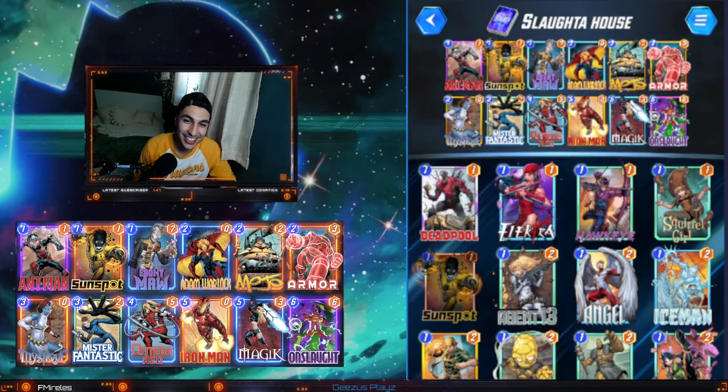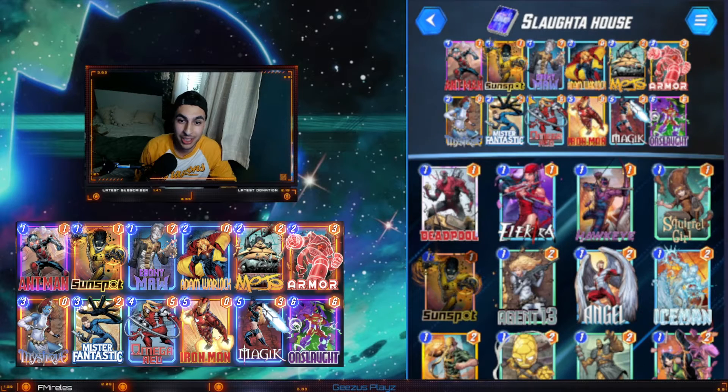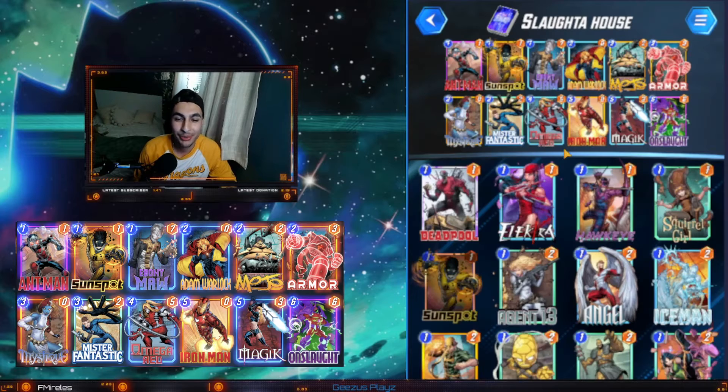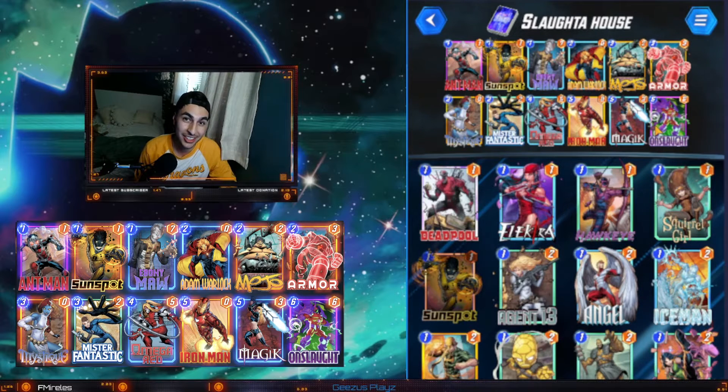Alright everybody, we're back and today we're messing around with the Project Pegasus lane. There's a lot of different iterations and I'll probably try to build out a couple more things, because this lane is so much fun. They finally released a pro player lane and it's ridiculous the amount of things you can do. I just got this new Onslaught variant and really wanted to put something together with it — Onslaught on Onslaught Citadel is kind of ridiculous.